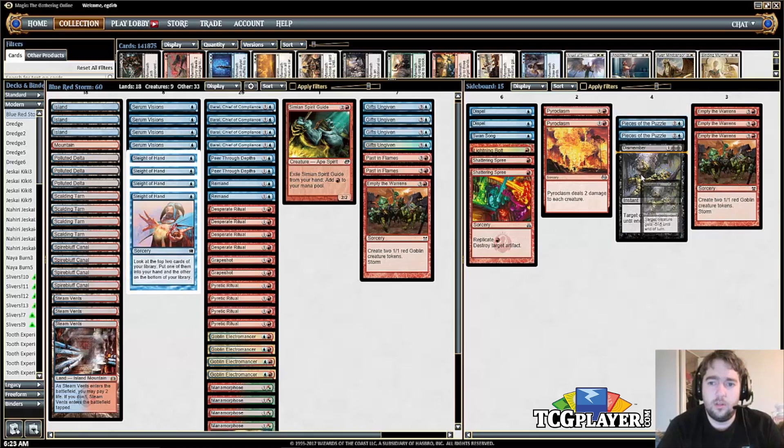Dismember gives you some removal — there are problematic creatures you might face, whether it's Eidolon of the Rhetoric, Eidolon of the Great Revel out of Burn, or other hate cards like Gaddock Teeg. There are a lot of random creatures that can become a problem. Pyroclasm is a great sweeper right now because of all the tribal decks, and it also gets rid of something like an Eidolon of the Great Revel, so you'd board it in against Burn as well.